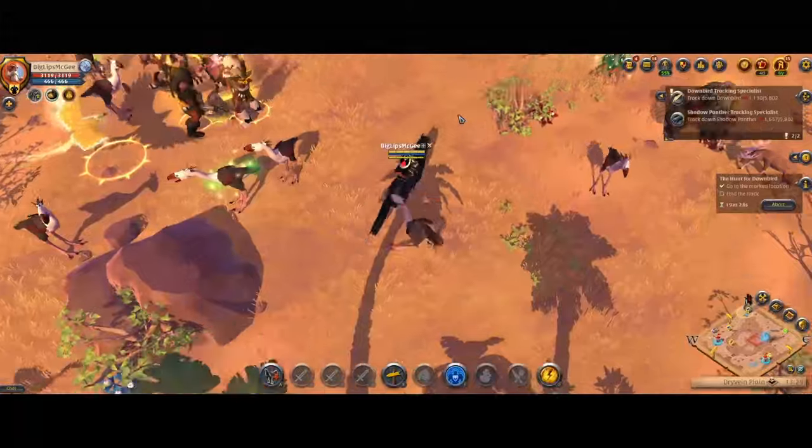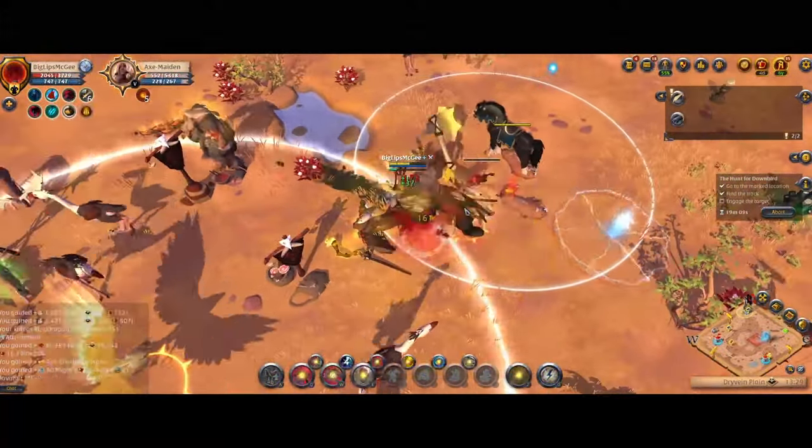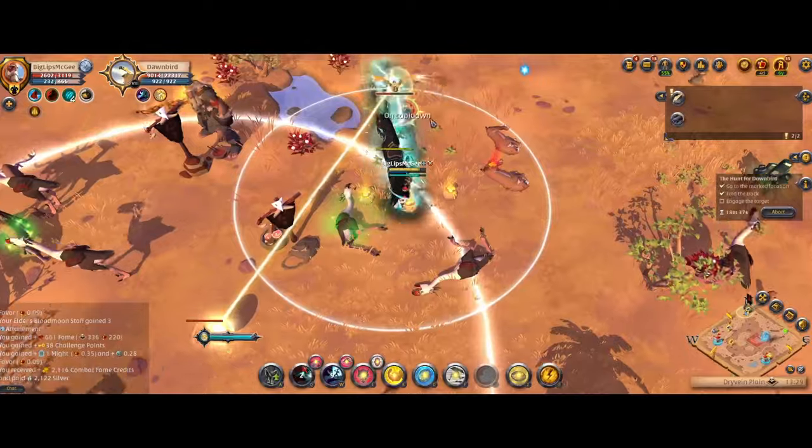The gameplay cycle, as you can see here sped up, is: you find a track and then you just go back and forth all across the zone going to the next track over and over again until you eventually find the mob, kill it, and get its loot.